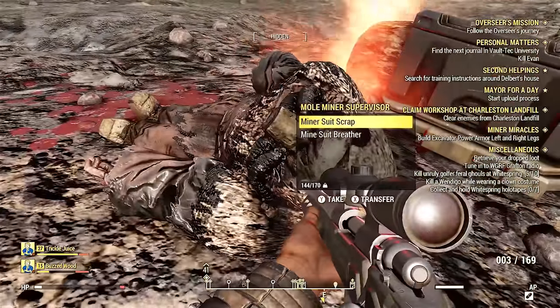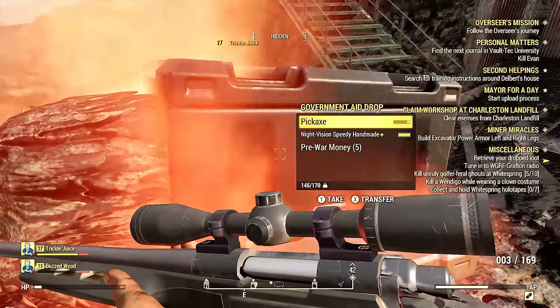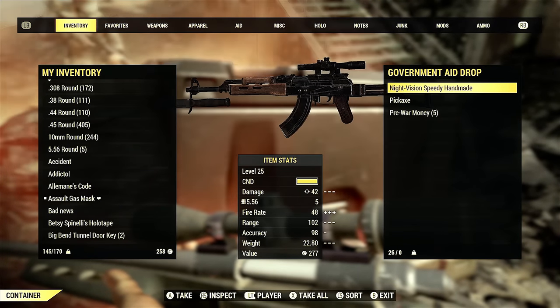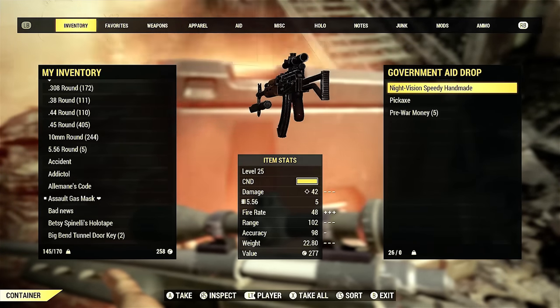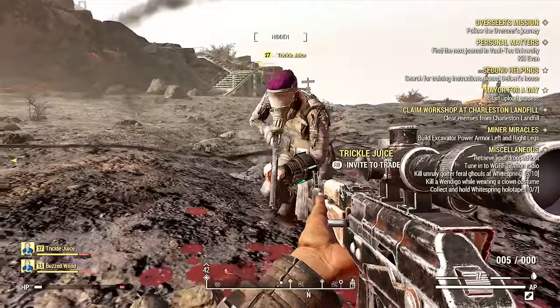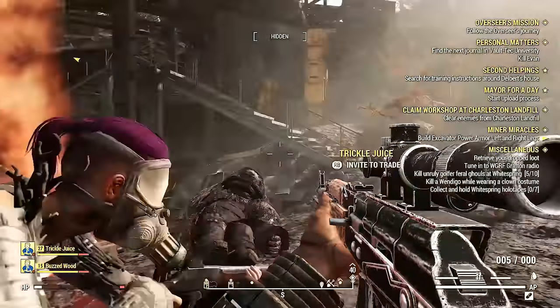Sometimes it seems like it takes up to 10 minutes for the airdrop to actually land. When I was waiting for it, it actually took 15 minutes, but sometimes it's well worth the wait. As you can see, I got a handmade rifle, which is awesome. But other times I got just crap loot — nonsense armor pieces I did not care for.